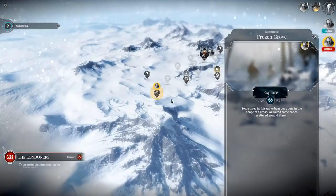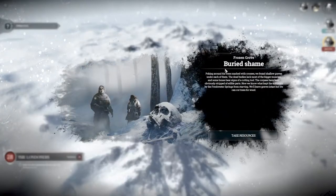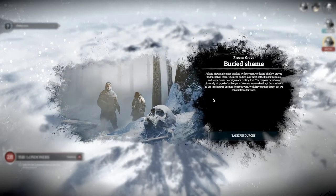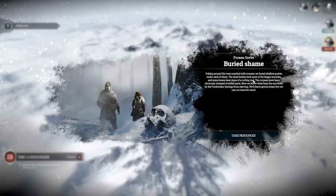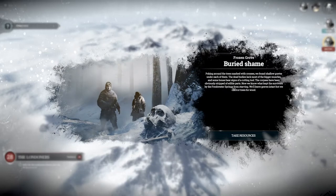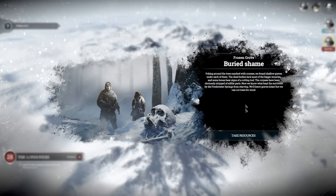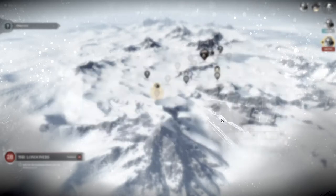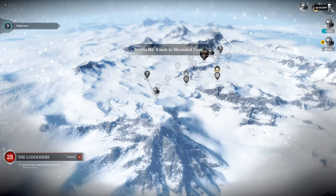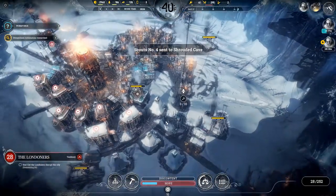Buried Shame - poking around trees marked with crosses, we found shallow graves under each of them. The dead bodies lack most of the bigger muscles and some bones bear signs of a cutting tool. The corpses have been obviously stripped of edible parts. Now we know what kept the survivors by the freshwater springs from starving - we'll leave the graves intact but can cut the trees for wood. So the people living there were eating their dead. That's what happened at Winterhome. And that's when you know that hope is lost.